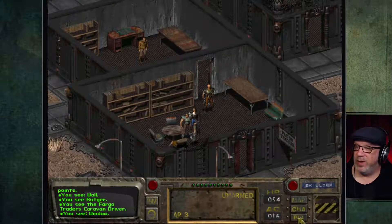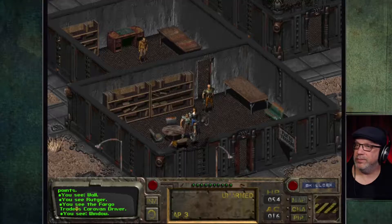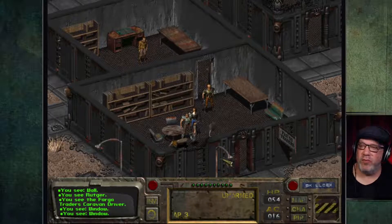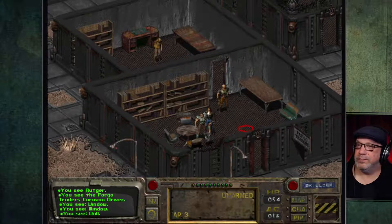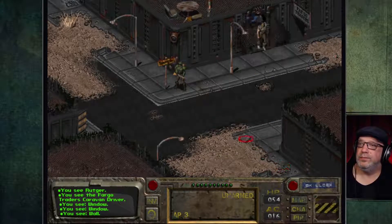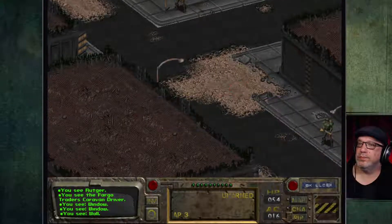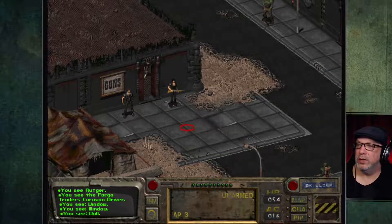Let's look at the Pip-Boy — that's in 3 days. They're leaving. We could catch a ride with them to the Brotherhood, because that's where I want to go next — everything's pointing to the Brotherhood here. I'm not sure about going with the caravan or not.